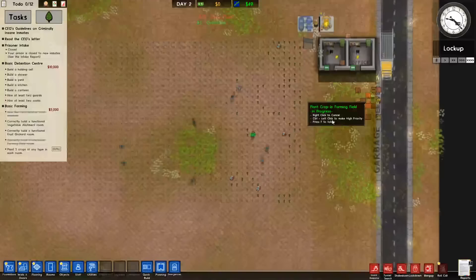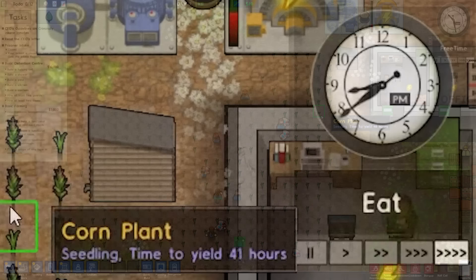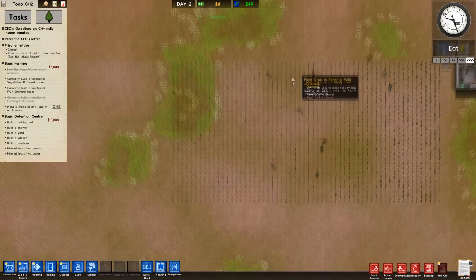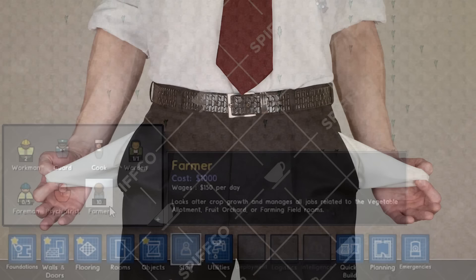If you wanted to make $90,000 every few days in Prison Architect, you would need a massive prison — certainly not a small plot of land like this. All we have to do is simply wait for all our workers to plant all of the necessary seeds. This is going to take quite a while, and then the corn plant itself takes 48 hours to grow. We still have around 36 hours until our first corn plants grow, and yet we still have an entire field that needs to be planted.